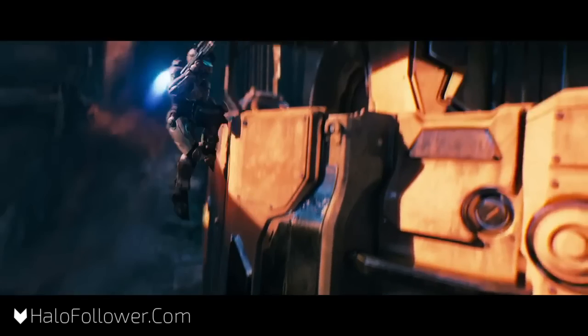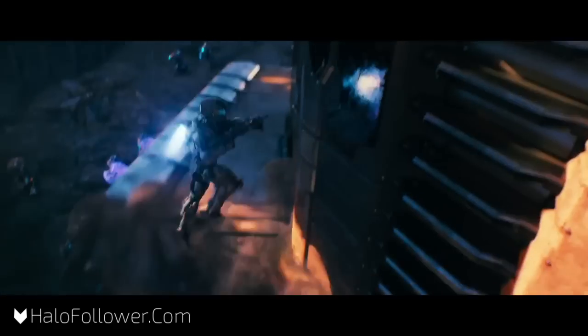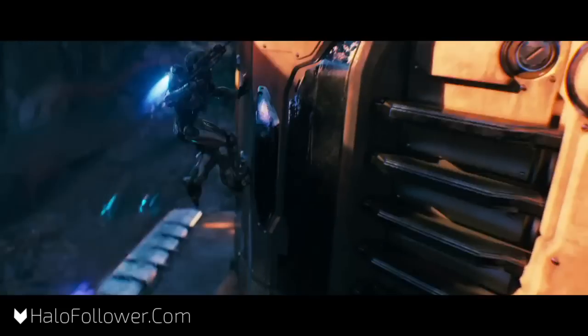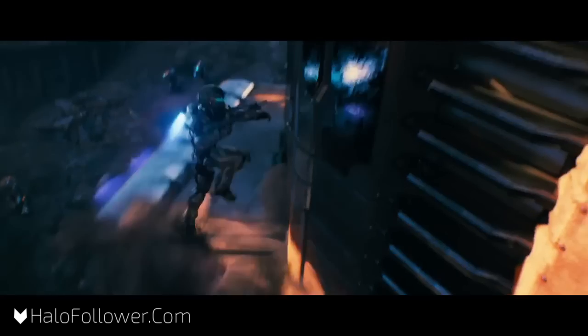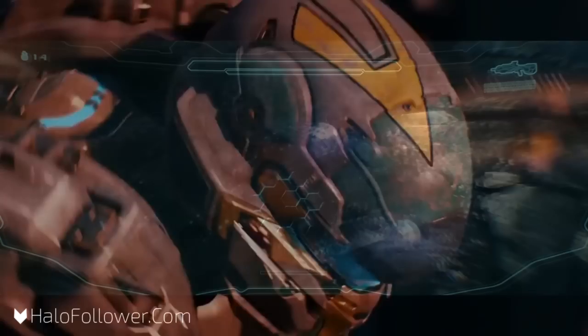Locke uses another ability that helps Spartans up on ledges. Right now it looks like Agent Locke is a bit juiced up — it could just be an effect for the trailer itself, or maybe a special ability or something we obtain in the game. His clamber looks much more effective — maybe this is just for campaign. We also see his armor, which is quite obviously a skin for the GameStop pre-order, but very cool looking. Perhaps there's some meaning behind it though.